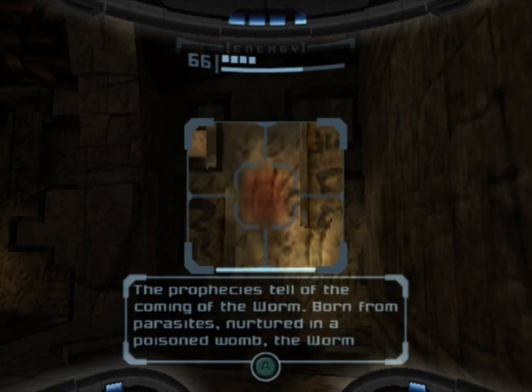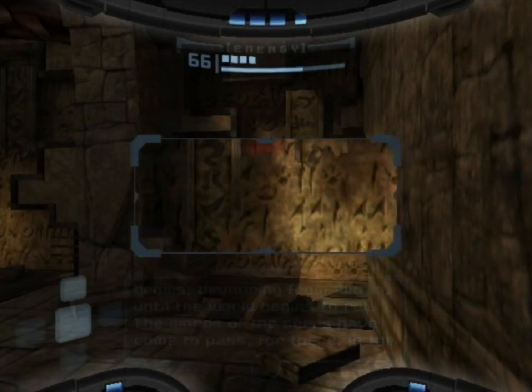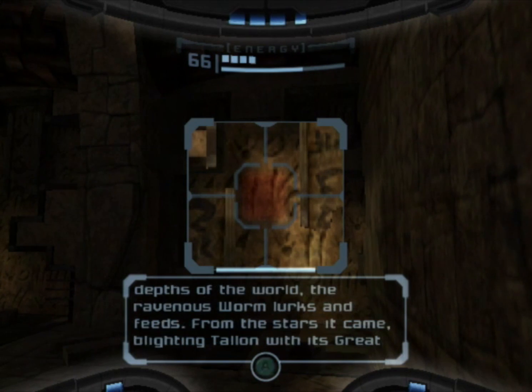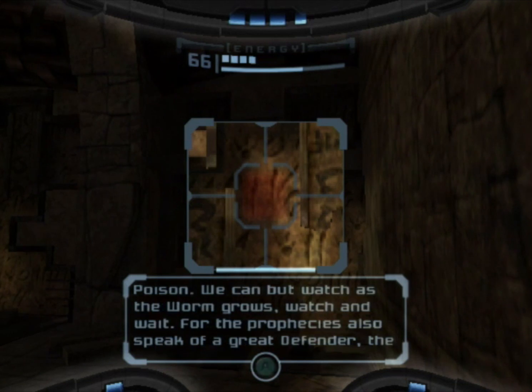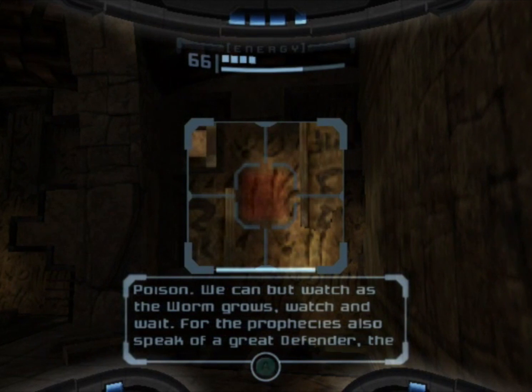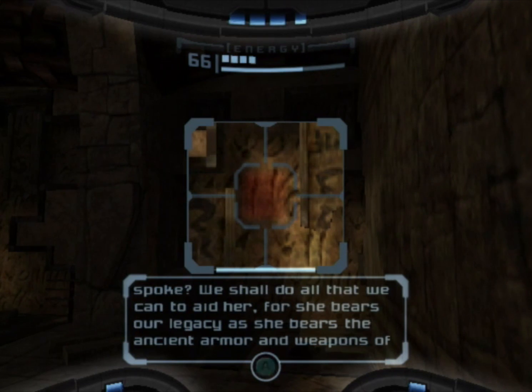"The prophecies tell of the coming of the worm, born from parasites nurtured in a poisoned womb. The worm grows, devouring from within, until the world begins to rot. The words of the seers have come to pass — for there in the depths of the world the ravenous worm lurks and feeds. From the stars it came, blighting Tallon with its great poison. We can but watch as the worm grows — watch and wait, for the prophecies also speak of a great defender. The one who delivers the world from evil. The final days draw near — is the newborn the defender of which the seers spoke? We shall do all that we can to aid her, for she bears our legacy as she bears the ancient armor and weapons of our people."